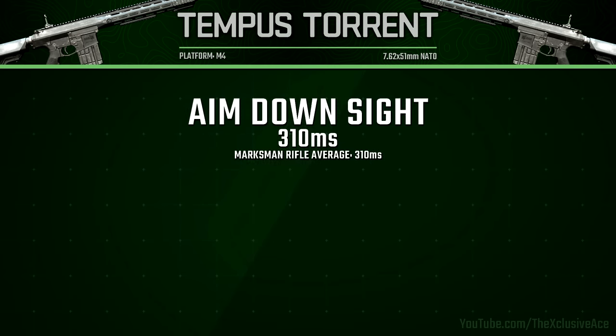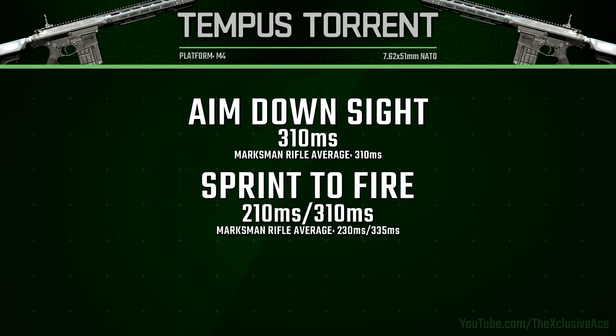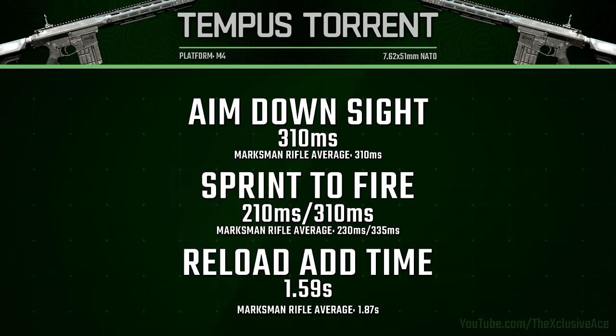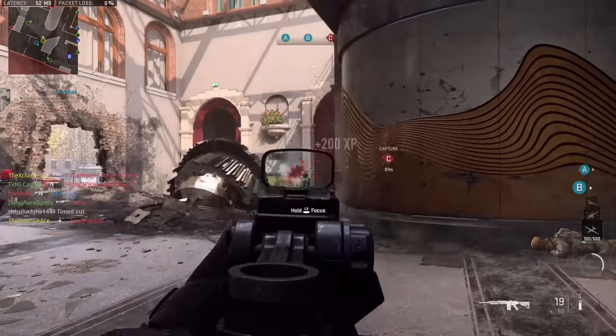Our aim down sight time is right on average for marksman rifles at 310 milliseconds. Our sprint out time is fairly good for a marksman rifle at 210 milliseconds for standard sprint out and 310 milliseconds for tactical sprint out. Our reload add time is 1.59 seconds, which is pretty solid for a marksman rifle — definitely an upside there.